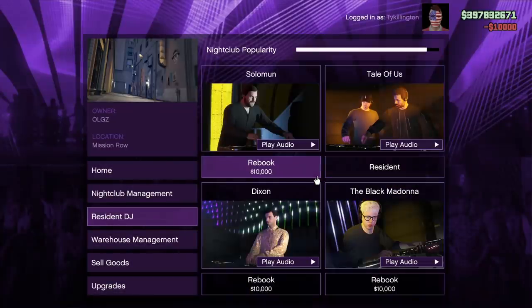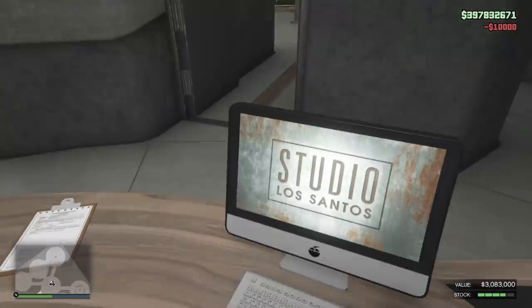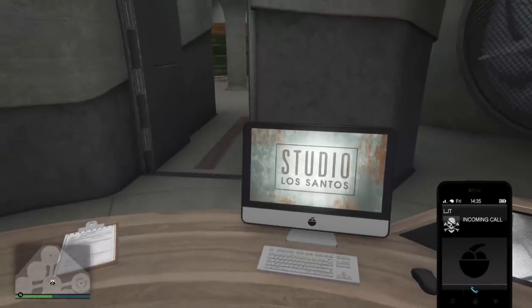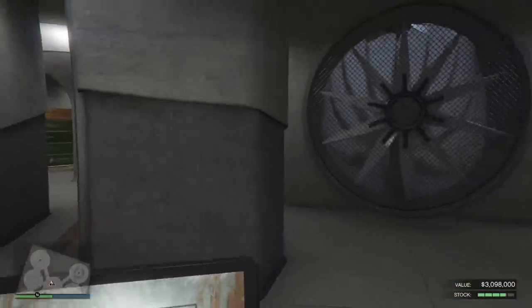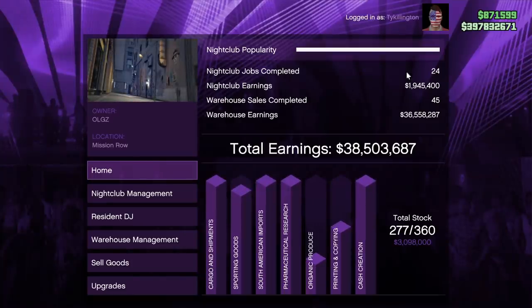After about three hours popularity drops down to 95%, but you're still making your max amount of money. Just go in, switch the DJ, and it's back up to 100% — you always make a profit. I came up with this trick and it works, so you don't have to worry about doing popularity missions anymore.